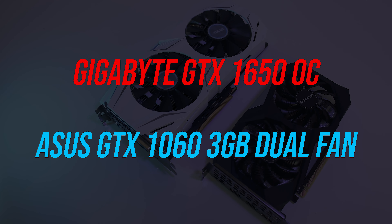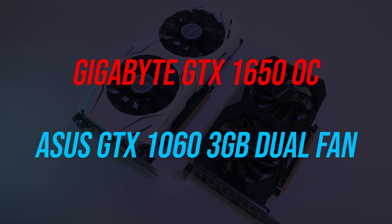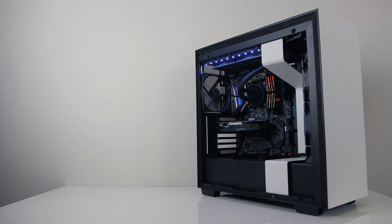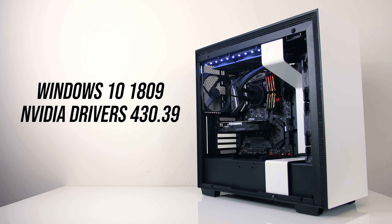For the testing I'm using the Gigabyte GTX 1650 OC and the ASUS GTX 1060 3GB, so both have a little factory overclock — expect slightly different results with different models. The system I'm testing with has an Intel i7-8700K CPU overclocked to 5.0GHz in an MSI Z390 ACE motherboard, along with 16GB of T-Force Nighthawk CL16 memory from Team Group running at DDR4-3200 in dual channel. The same Windows updates, game updates, and Nvidia driver 430.39 were used for the testing.